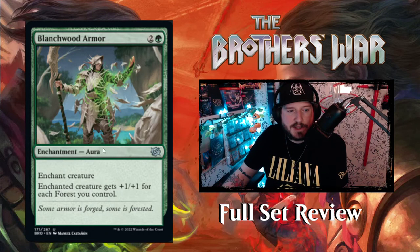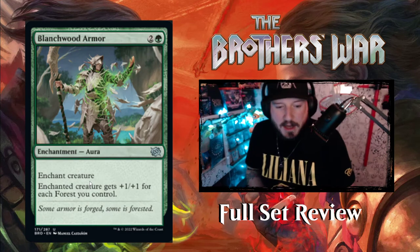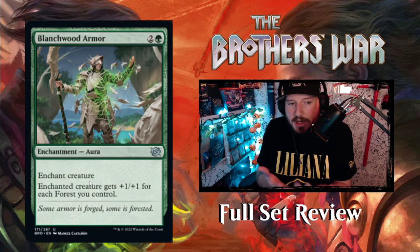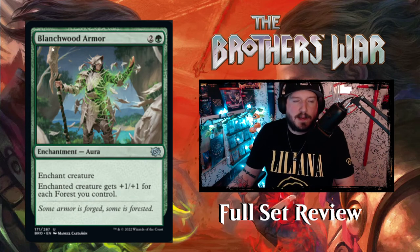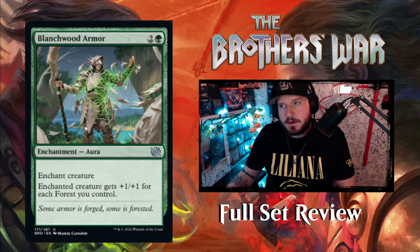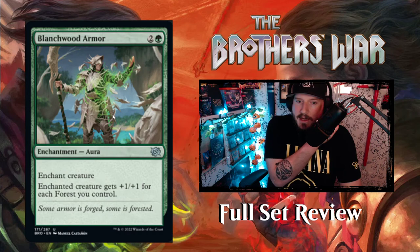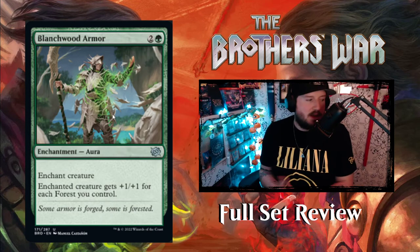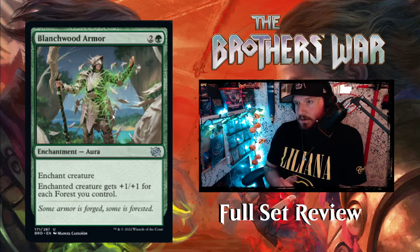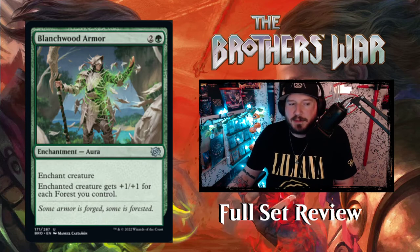Next up we have Blanchwood Armor — 2 and a green for an enchantment aura. Enchanted creature gets +1/+1 for each forest you control. All of the colors have a 'care about how many of a certain color land you control' cycle, and the green one is this enchantment. When I saw this card I thought 'oh no, not another green armor card' — the Innistrad block had a green armor equipment printed in both sets and it was just so annoying at common. This is at least uncommon and it cares about your forests.